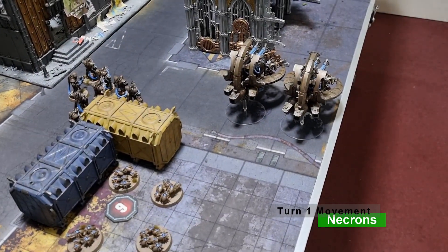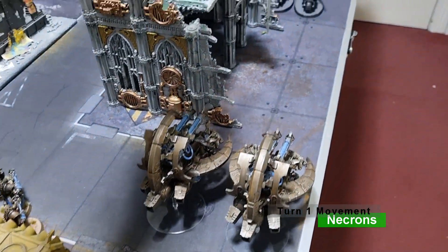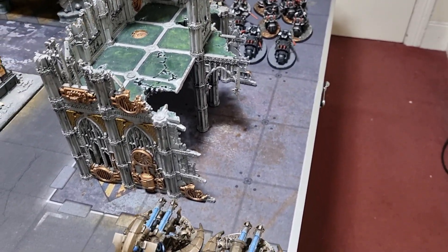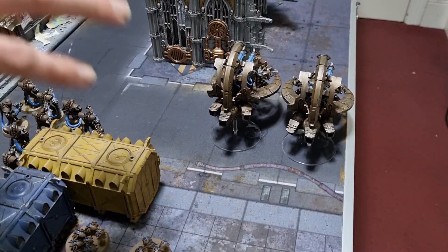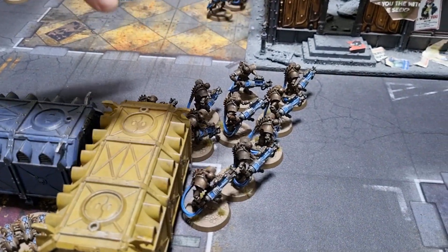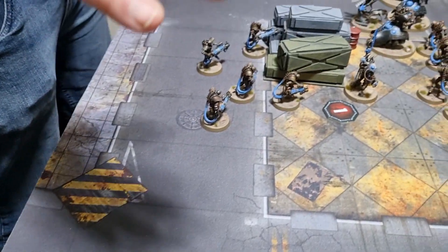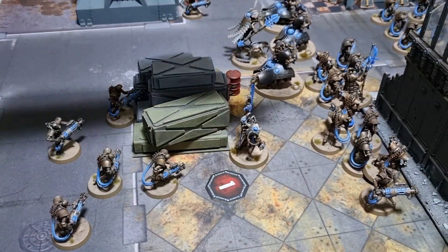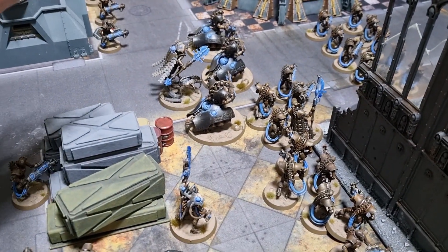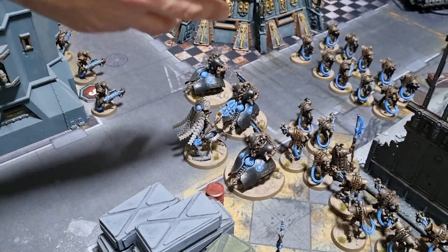Necrons Turn 1 movement: the two Annihilation Barges moved up into firing range of the Outriders. With Mephrit, the AP bonus will be beneficial. Predicting a counter-charge, the Scarabs moved around to prevent any Vanguard Veterans from coming in. The Technomancer put a buff on the Heavy Destroyers so they're now hitting on twos with a re-roll of ones, and they benefit from light cover from the Technomancer's wargear.